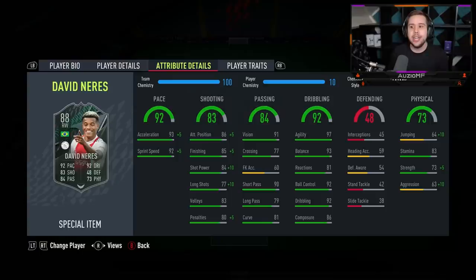Let's not talk about this guy's pace, let's not talk about his shooting ability, let's not even talk about this guy's dribbling ability — what a joke of a card. With the five-star skill moves and the dribbling he has, it reminds me of a second in-form Junior. And the shooting ability on the left foot — incredible, absolutely incredible.